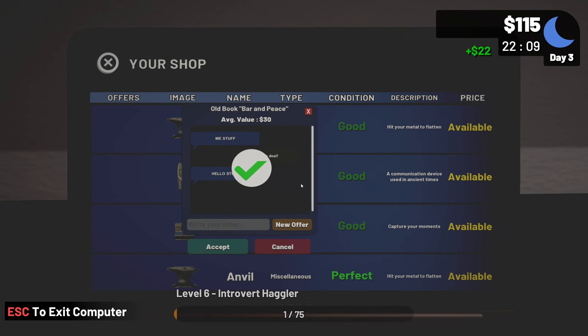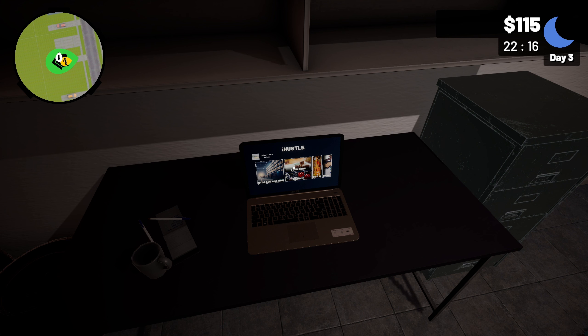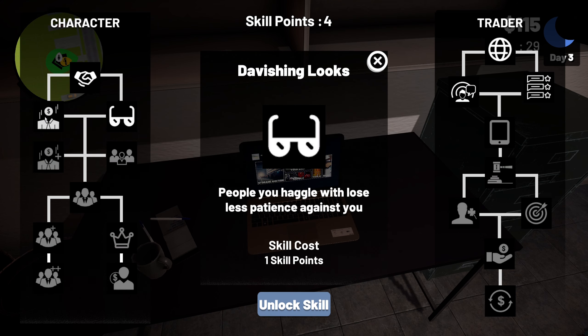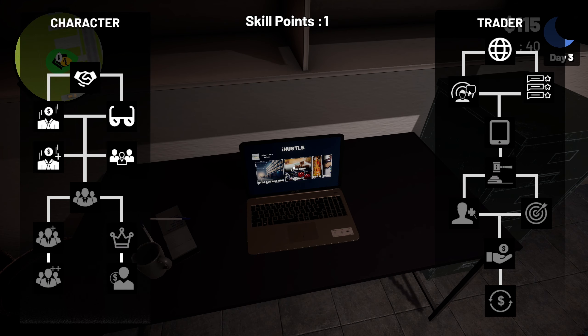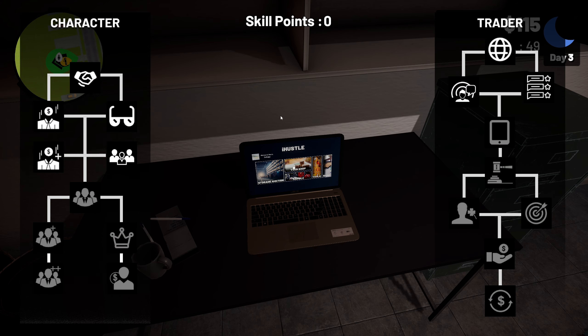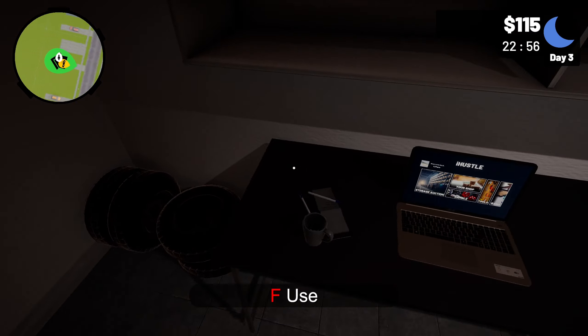We're getting less money for stuff than expected. Do we have any other skill points? Yeah, I've got five — holy crap, I didn't realize. So let's spend those. Gain more XP from selling items — that's actually really good. Because yeah, we're getting screwed over here, I'm not getting full value of what I'm actually listing stuff for and it doesn't even say my price.